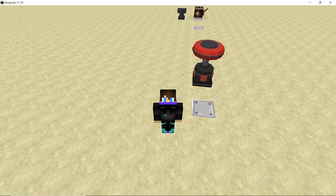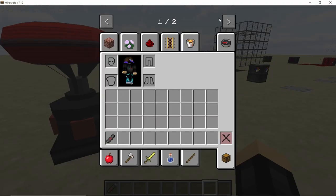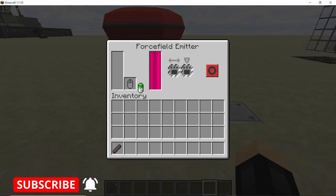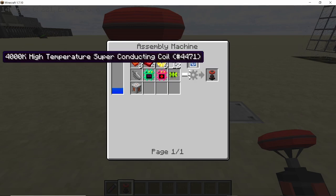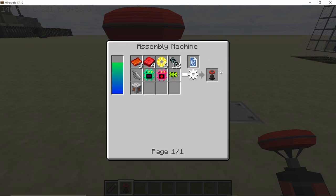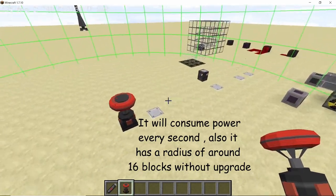The force field emitter is pretty useful as it can protect your important base from mobs and missiles. It has an internal energy buffer of 1 million RF and supports upgrades. To set it up, craft it in an assembly machine and connect it to a power source such as a nuclear reactor. Once powered, press the start button to generate a force field with 1 million HP and 100 HP regeneration.